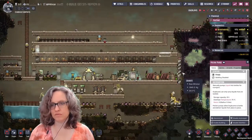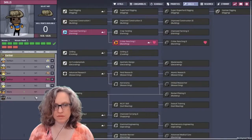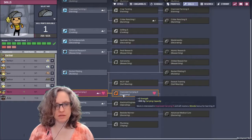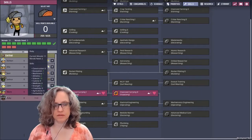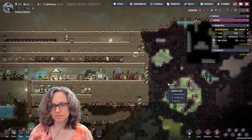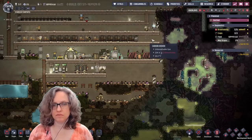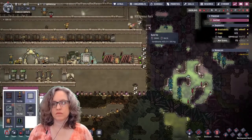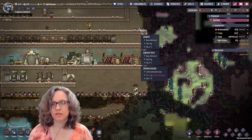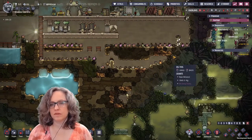I only have one dupe that can dig granite I think. Let's look at our skills. I think Marie was just gonna be a porter — so alright Marie, congratulations on fulfilling your dream of being a porter. Hey, it's not for me to judge. And then I think I might turn this into a massage room so we could go like this — we need to dig this out first.